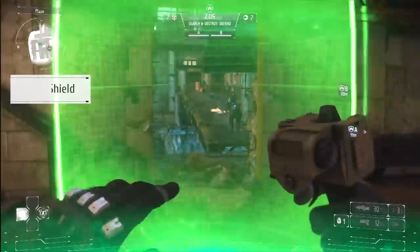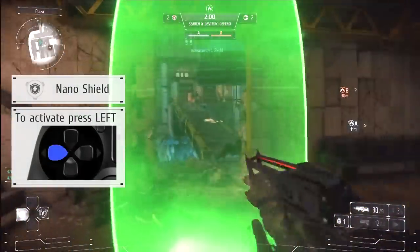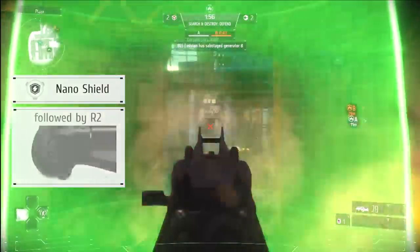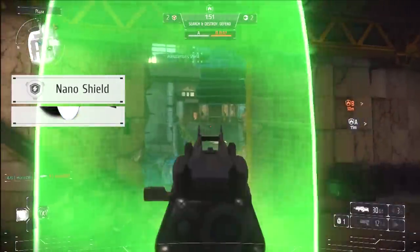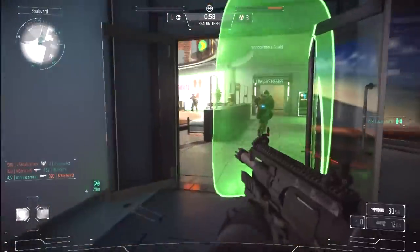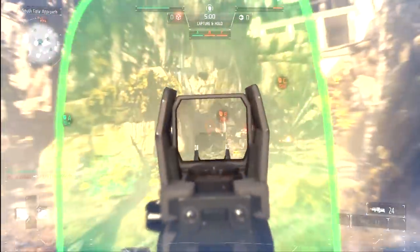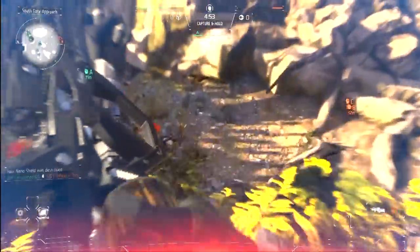The nano shield is the only primary ability for the Assault class, meaning you will always have it available no matter what secondary ability you select. It allows you to deploy a temporary energy screen that blocks enemy attacks while letting allied projectiles through. Note that the nano shield is vulnerable to stun blasts and explosives, and it is great for defending doors and can give you an advantage when attacking a crowded objective. Recall that any of your teammates can also shoot through the nano shield.